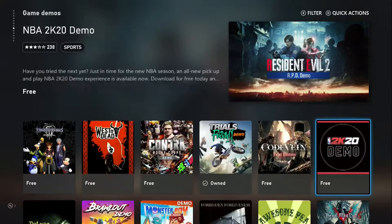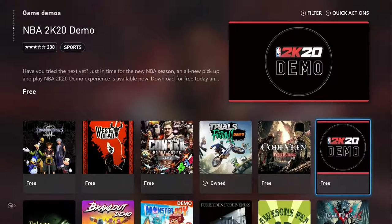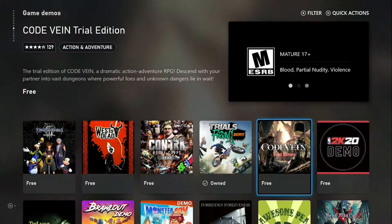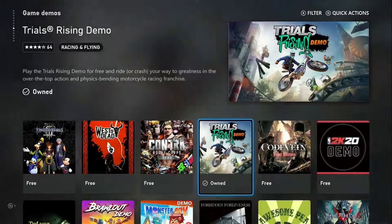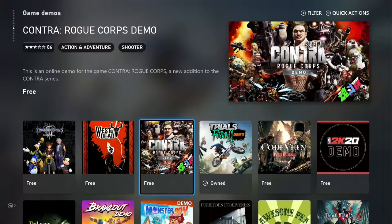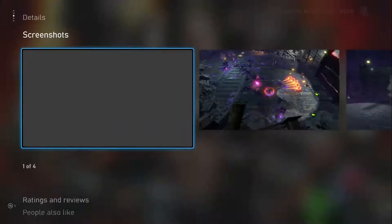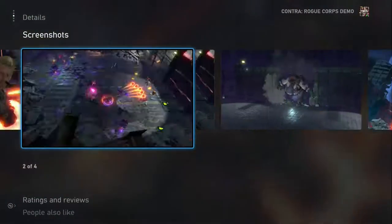Resident Evil 2 Demo — I didn't know they had a demo for Resident Evil 2. NBA 2K20, Code Vein Trial Edition, Trials Rising Demo, Contra — this is a classic. I wonder what it looks like.